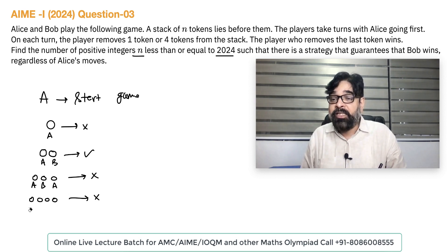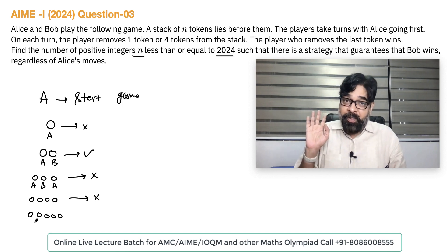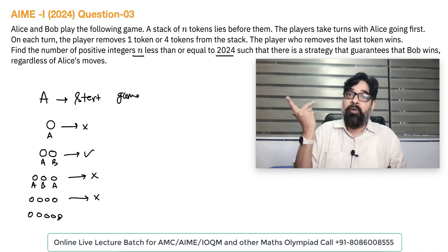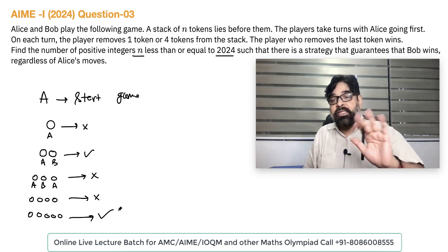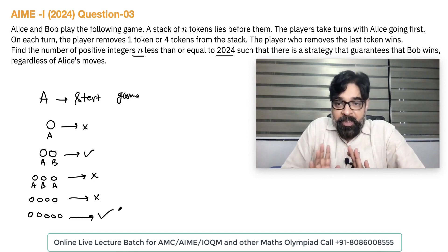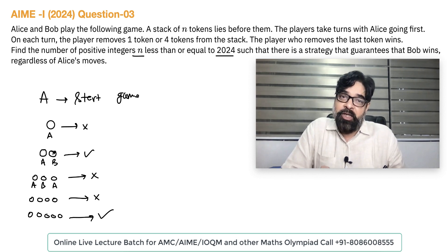Now if five tokens are there: Alice starts. Alice may take one — then Bob takes the remaining four and Bob wins. If Alice takes four — then only one is left and Bob wins. So with five tokens, this guarantees that Bob will win. In this game, either one or four can be taken. So we can see: if N equals two, Bob will surely win, or if N equals five, Bob will win.